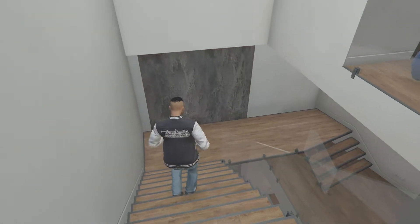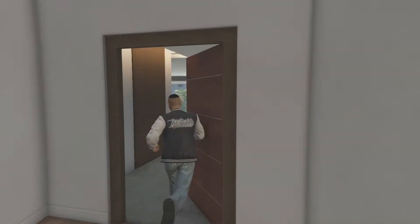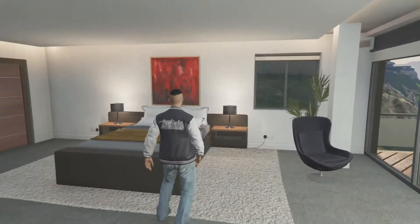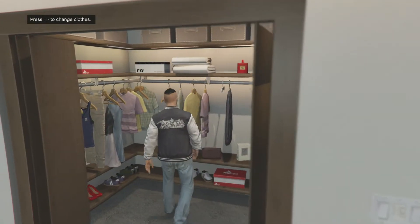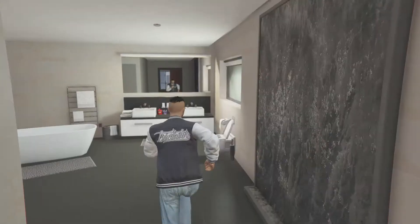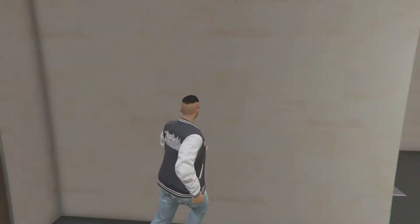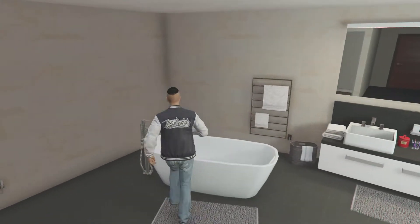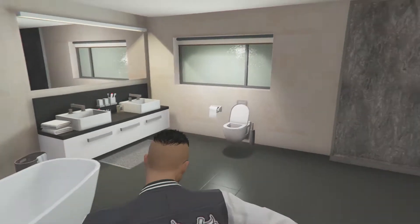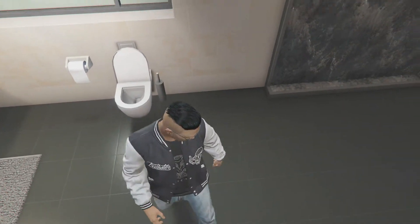This is the bedroom — it's actually a pretty big bedroom compared to all the apartments. Here's the closet, and this is a really big bathroom — this is huge. You can't use the bathtub, but you can use the shower like in all the normal apartments. That is a very modern toilet.